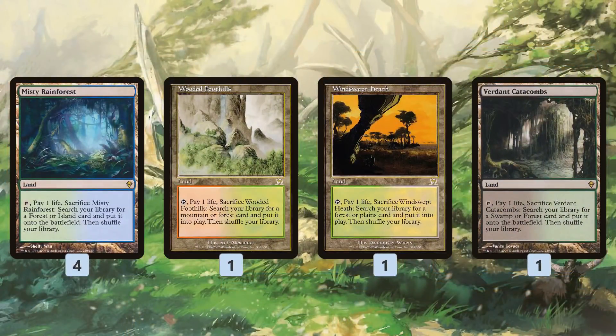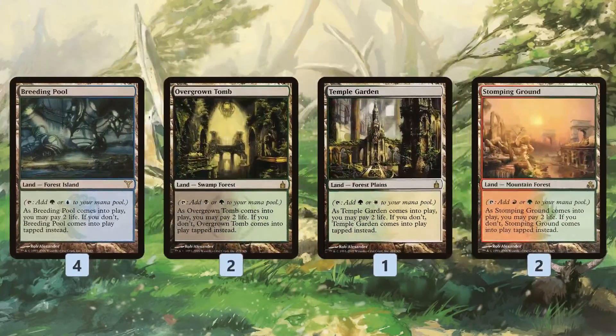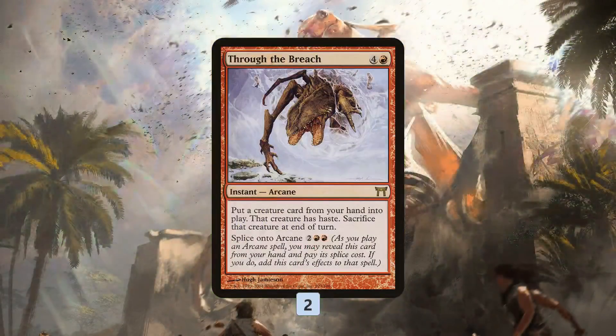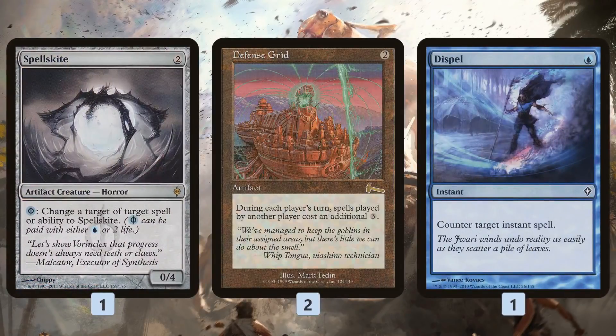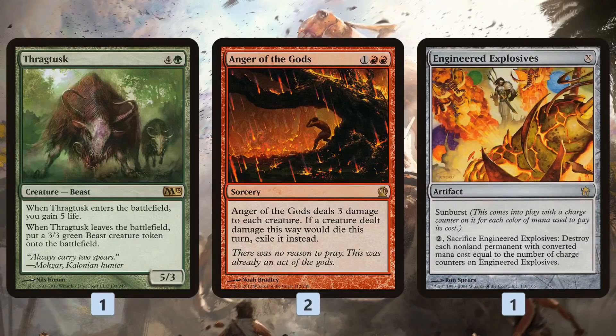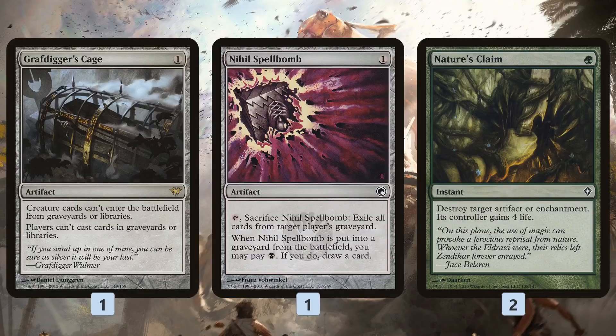As far as the mana base, we get a ton of green fetch lands to find a ton of green shocklands, followed up by just some basic Forests — make sure to dodge Blood Moon if possible. In our sideboard, we get some more ways to cheat things into play with Through the Breach, hasty finishers like Emrakul, protection spells for our Fist of Suns and Thran Temporal Gateway, Spellskite to eat a removal spell in place of our Fist of Suns, Defense Grid to fight through counters, Dispel to counter a counter, Thragtusk to gain some life against aggro, Engineered Explosives and Anger of the Gods for sweepers, and Grafdigger's Cage and Tormod's Crypt for graveyards. Nature's Claim to deal with whatever artifacts or enchantments might be troubling us.